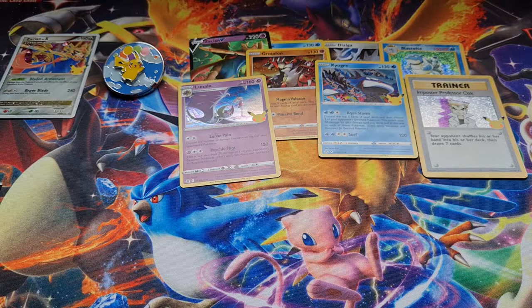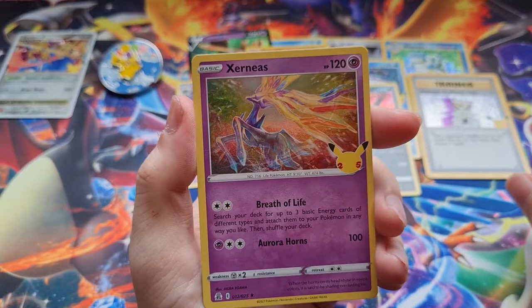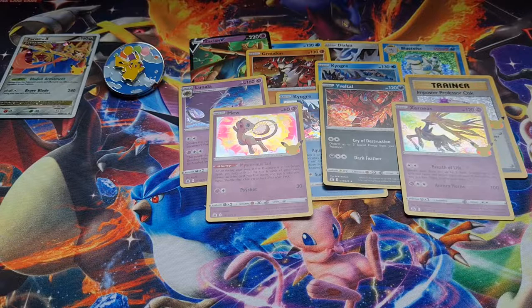I got the Groudon. What else do I need? I'm guessing there'll probably be a Zamazenta V, a Solgaleo, a Charizard, and a Lugia we probably still need. Got another Koga — that's three for three. Oh, a Yveltal! That looks so nice. Lysandre to go with the Yveltal — is that even a super holographic texture? And then oh — Mew! That's pretty, I love that. So you're not guaranteed one of the cool textured holos in every pack.